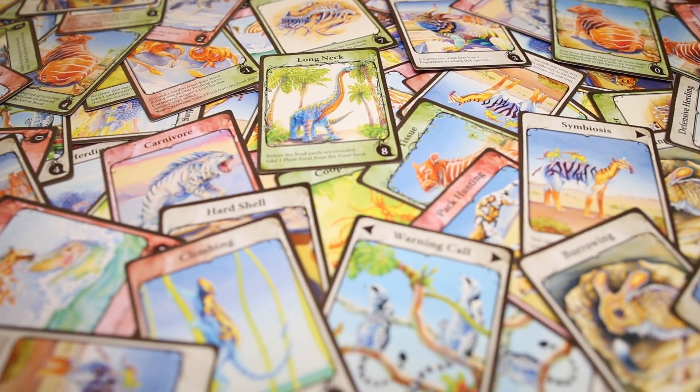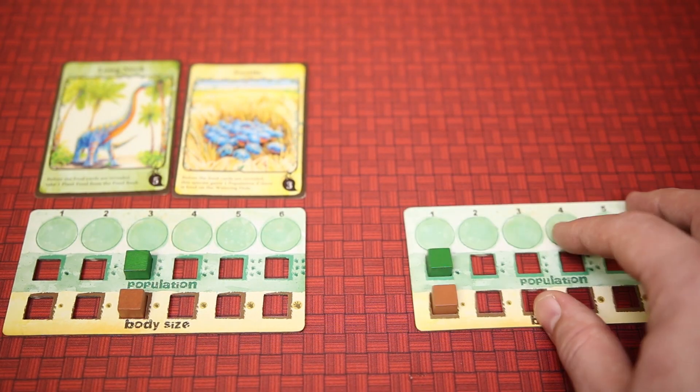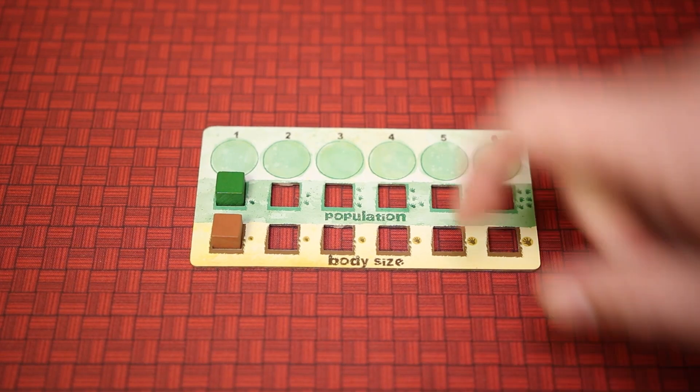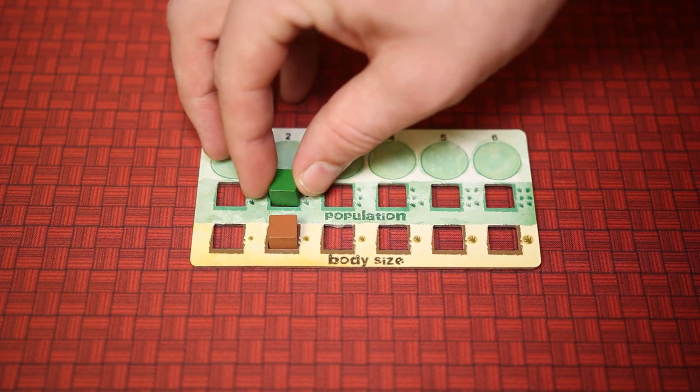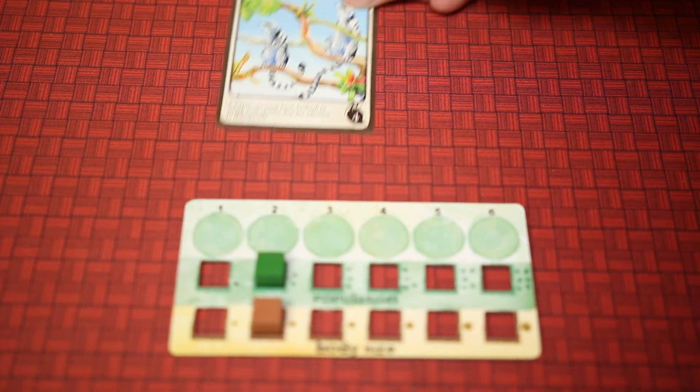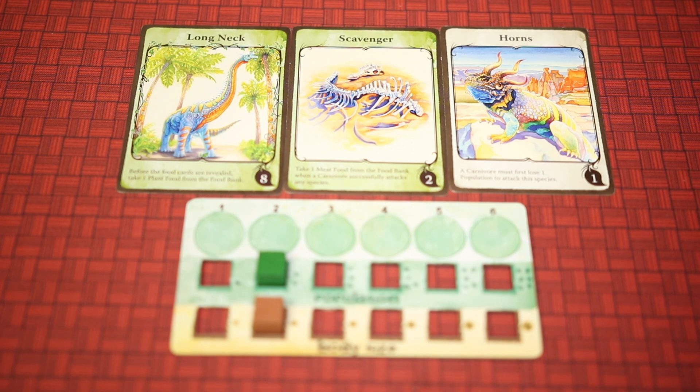Now it's time to play your cards. You can use your cards to do many things — by discarding cards you can start a new species, increase your body size to protect against predators, or increase your population to eat more food. And of course you can adapt your species; each species can hold three different traits, all to help them thrive.